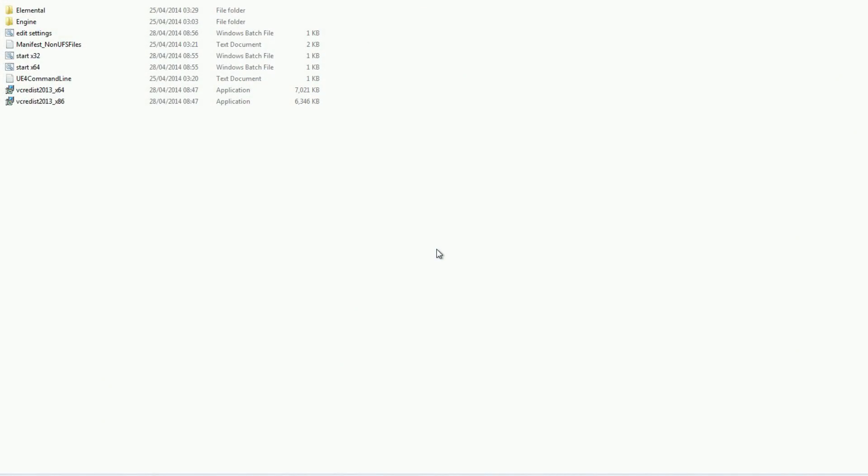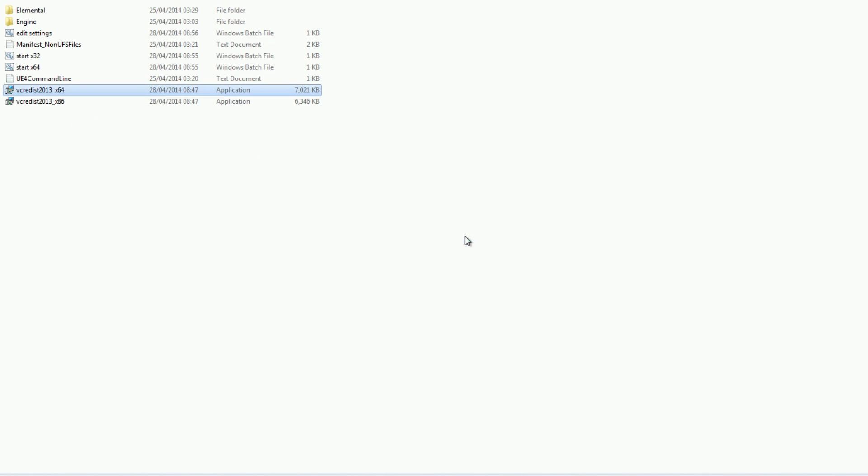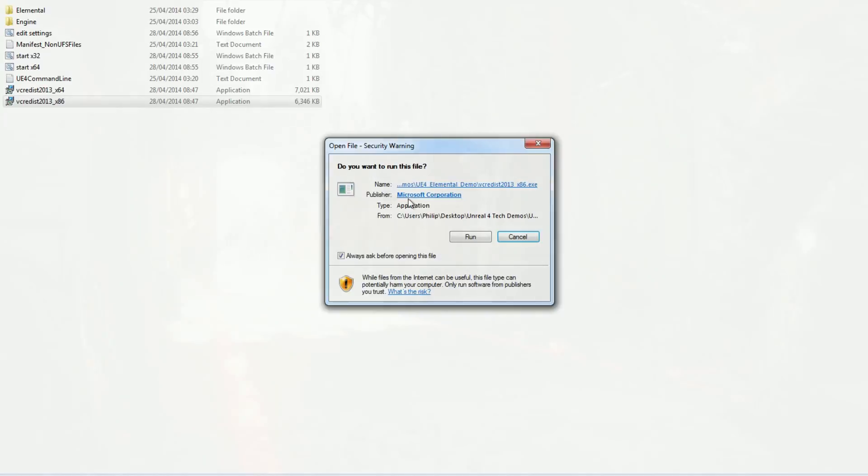The links to the download page are in the description of this video. Once you've downloaded it, I recommend installing VCRedist 2013 x64 to avoid any problems, or the x86 version just before trying the 32-bit demos.